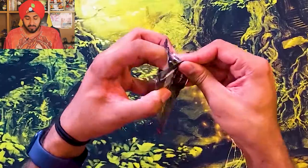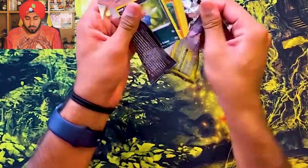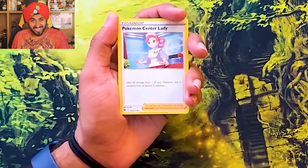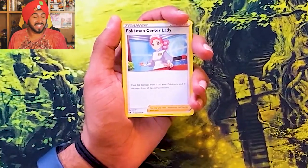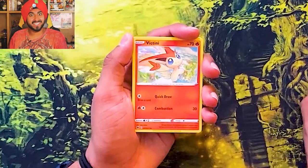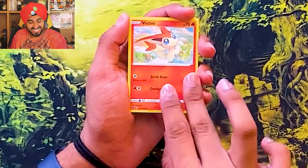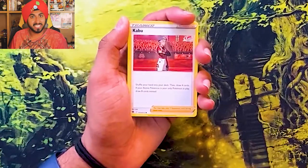Let's start with this one. Here we go. Flip it, flop it. We got Steel Energy. We got Pokemon Center Lady — she'll heal your Pokemon for free. She went to nursing school and she doesn't even get paid. A Victini! Victini is the good omen of victory Pokemon. Maybe we'll pull something good. Thank you, Victini, for blessing us with this victory.